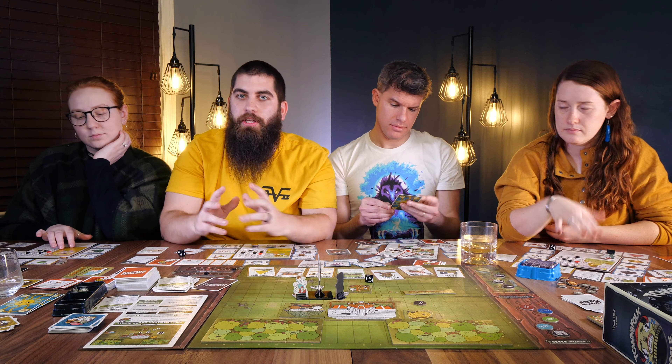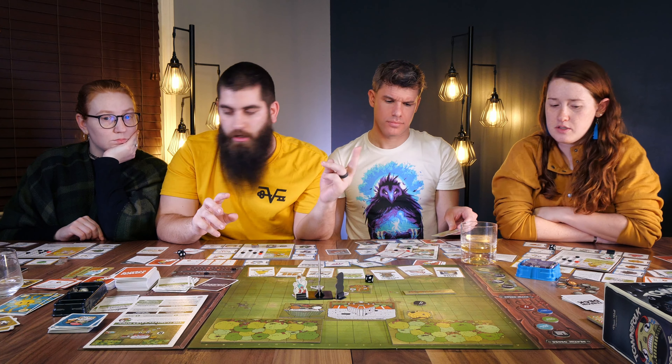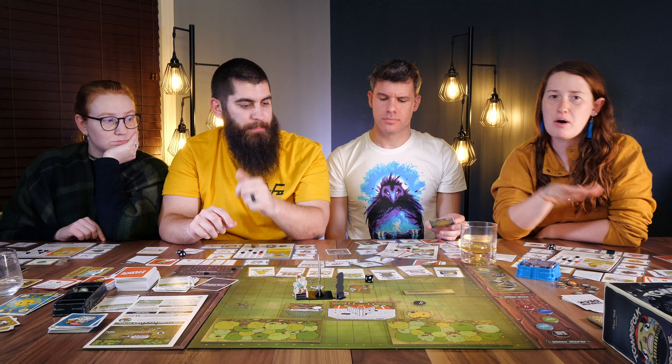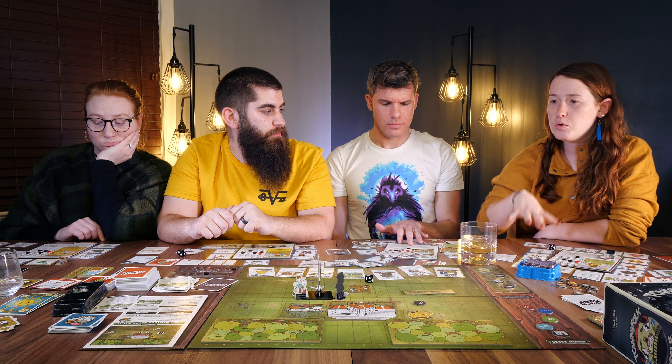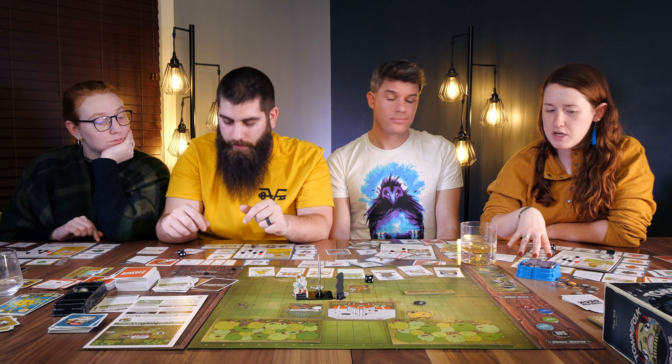Some of the expansion pieces include four new ruffians, two new characters — and all the characters are asymmetric with different powers and abilities. As you get gear, you make them even more asymmetric throughout the game. There's also a whole new deck of gear cards specific for these expansions.